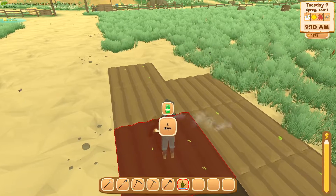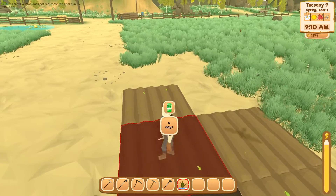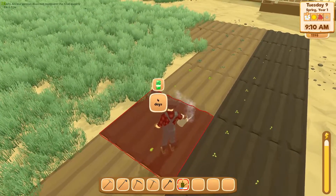I also want to get the hen house up and going, but I need 2000 gold, 100 wood, and 50 stone. I think I have the stone and I'm about halfway on the wood — it's the gold I'm short on.